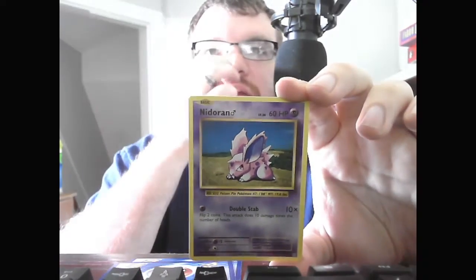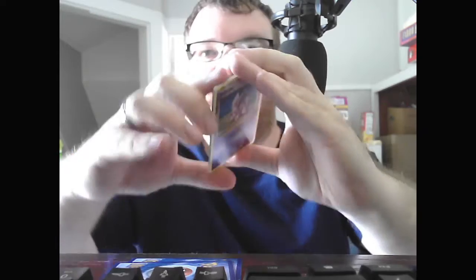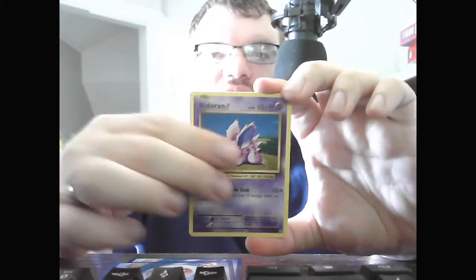Basic Nidoran Female, Level 20, HP 60, Psychic. Double Slap, 10 times — flip 2 coins, does 10 damage times number of heads, so anywhere from 0 to 10 to 20.